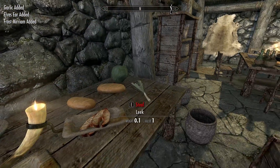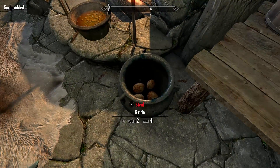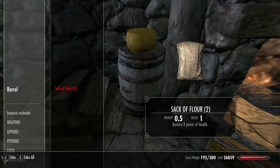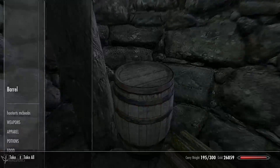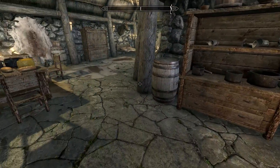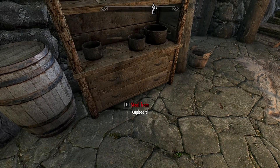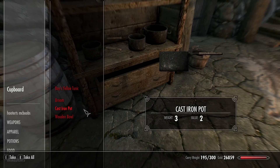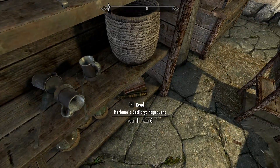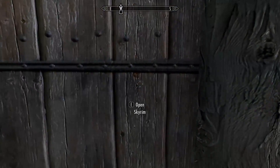We're part of the Thieves Guild — it's all legal. There are lots of eggs; I'll have to look up recipes to see if any egg recipes are worth using. Salt Pile is another important ingredient — after looting Riften's barrels we have a ton of it from fish barrels.